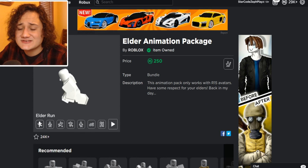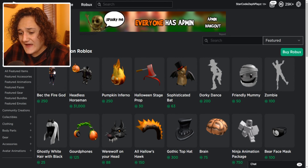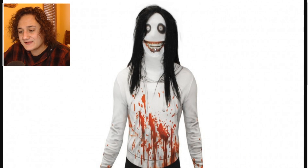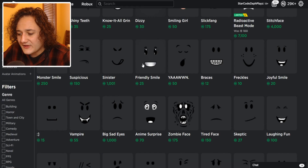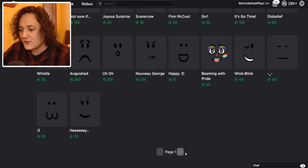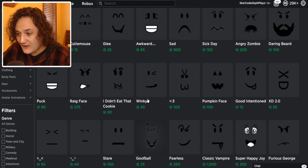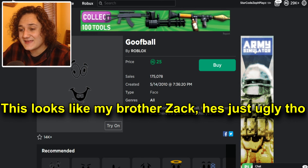Next up we have to find the face - this is gonna be kind of difficult to find the right one. As you can see, he has a super creepy face with a monster smile and very creepy eyes. I've seen a face on Roblox that I think will work but I cannot remember what it's called - it's one of those faces with really big eyes. I'm looking through and oh, there is the Goofball face. This might work for Jeff the Killer.